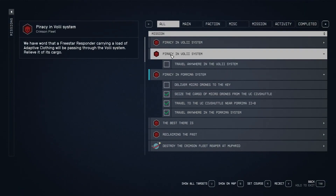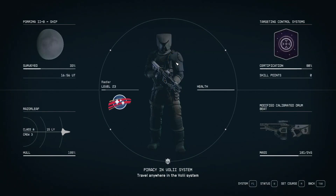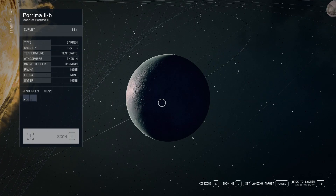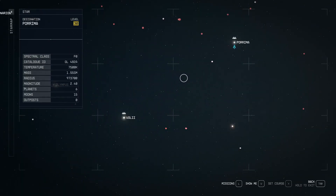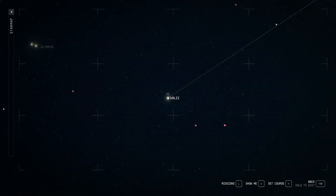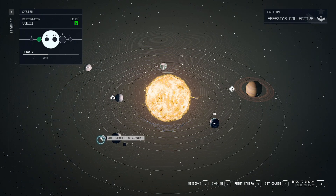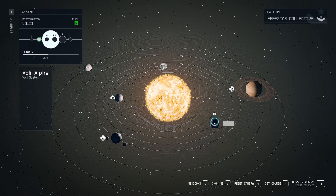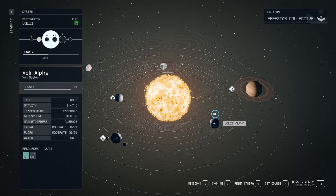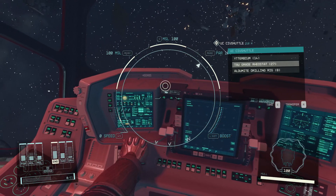Which I can't find. Sounds nice. I have to hope it's somewhere... ah, here it is. What's in Voli? UC Responder, Free Star Responder, and Voli Alpha? Alright, let's jump there to UC Responder.